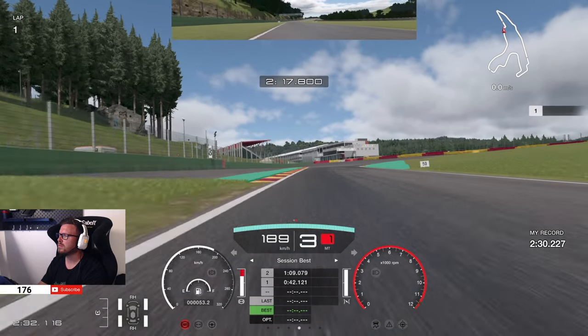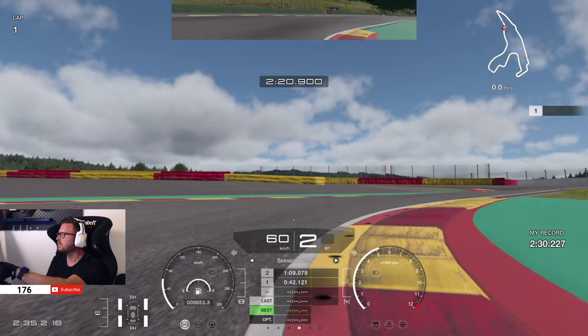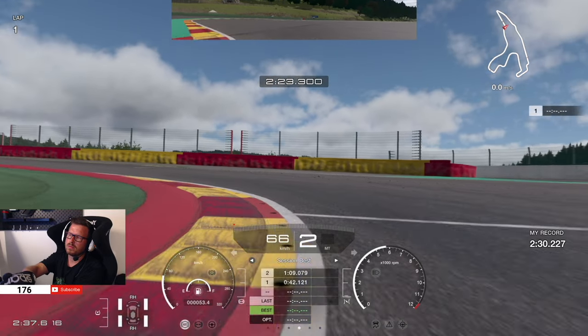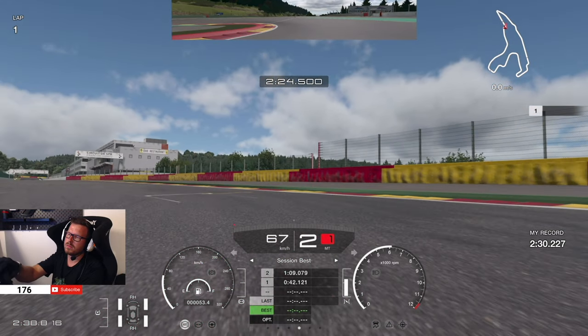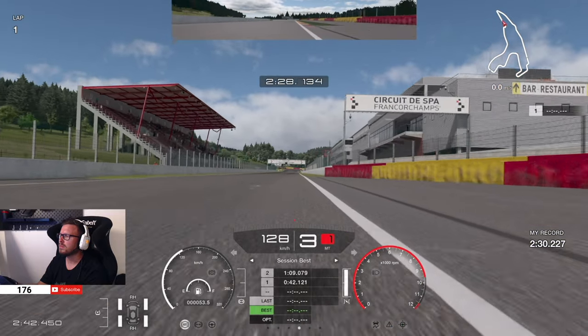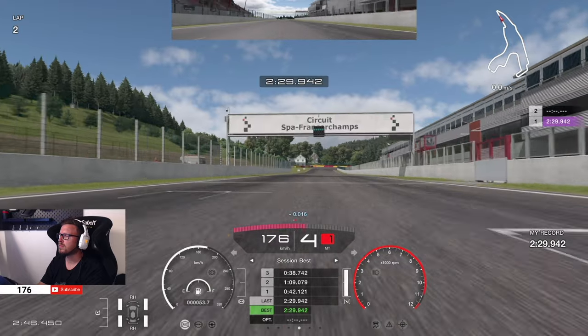Go back to the power in fifth using all the width of the track without going wide and invalidating your lap. The last brake marker is the 150-meter boards on either side of the track. Brake in a straight line, position the car to the left, and go down to first gear. Cut the curb on the right, upshift to second, cut the curb on the left, and get back to the power as early as possible. Drive in a straight line to the finish line — hopefully enough for the gold medal and two million credits.